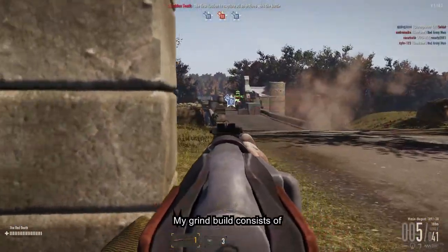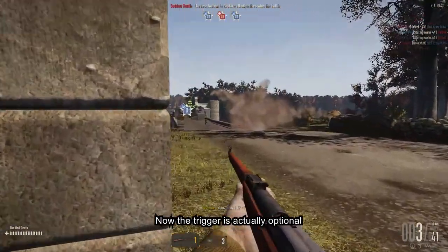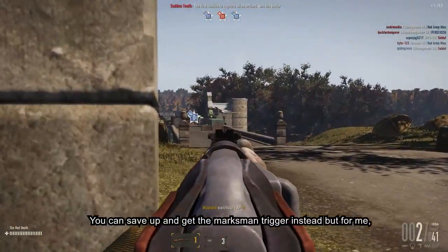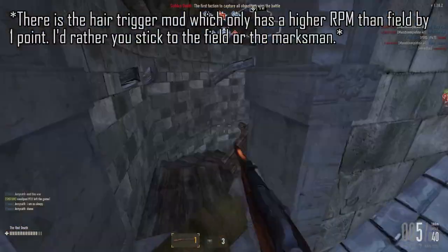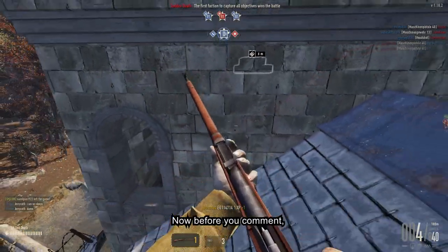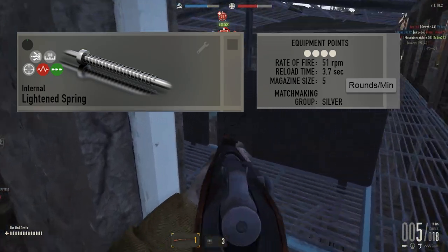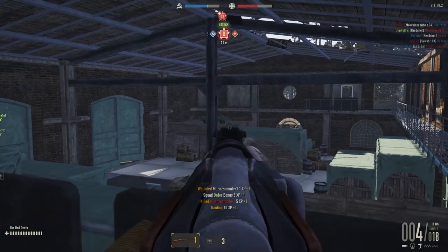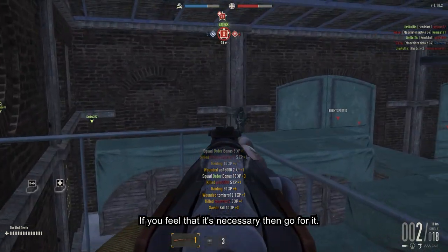For me, my grind consists of sniper ammo and the kill trigger. The trigger is actually optional and just helps increase the RPM. You can save up and get the max trigger instead, but for me, I just use the kill trigger. End of the day, you can still run the one-shot build with that trigger. You can opt for the Enlightened Spring internal, but to me it's really not worth the time since once you unlock the better option, you'll never go back to using it. But that's just my opinion — if you feel it's necessary, go for it.